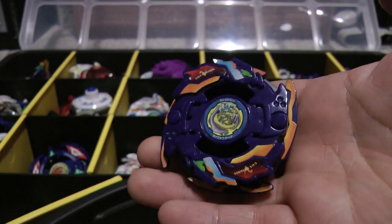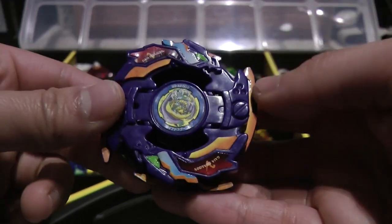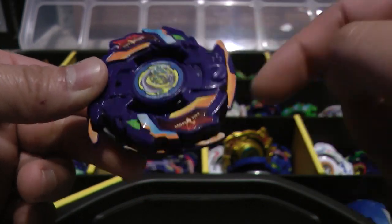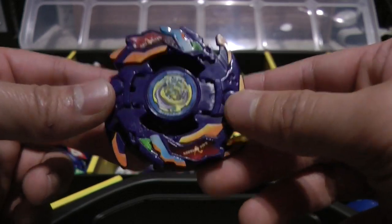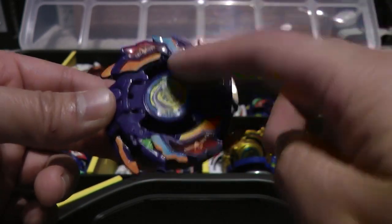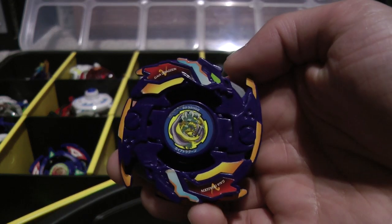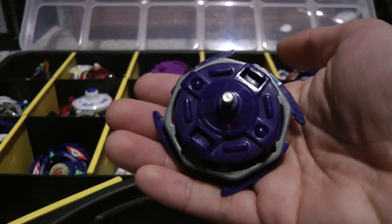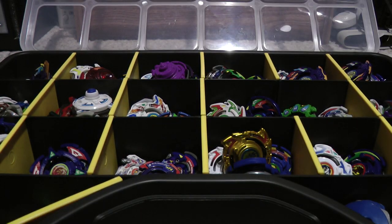Gaia Dragoon V was from my 9th lot - if you remember, the only stickers on it were the bit chip, one sticker, and one sub-attack ring sticker. Luckily I had a spare Gaia Dragoon sticker sheet and applied it, and it looks really, really nice. I do have another Gaia Dragoon V, also Takara, so I'll probably use one for battle and one for display. That's it for the V's, now onto the V2's.